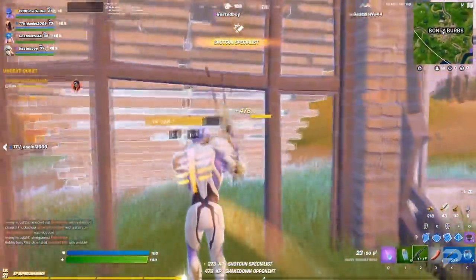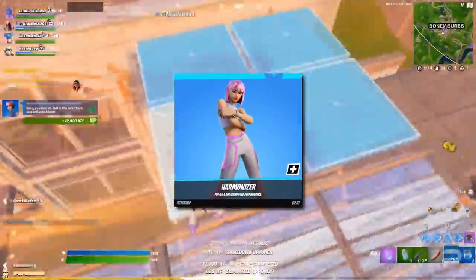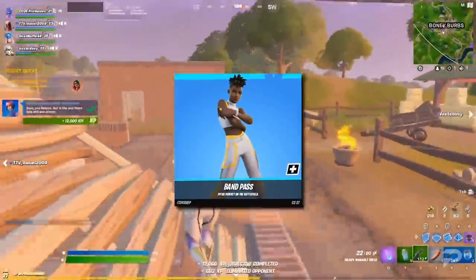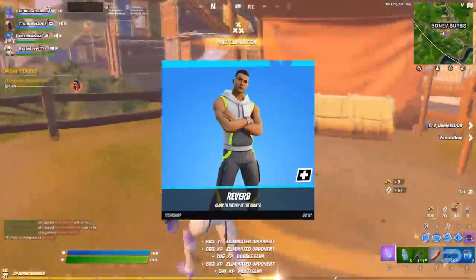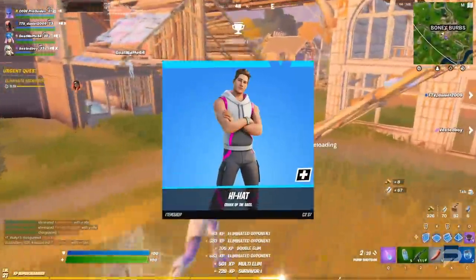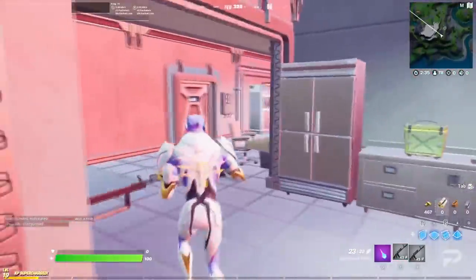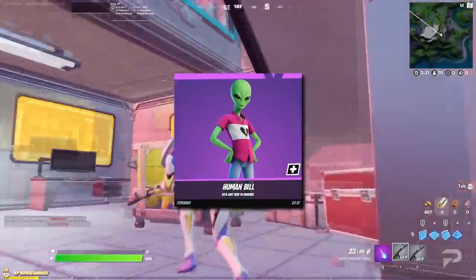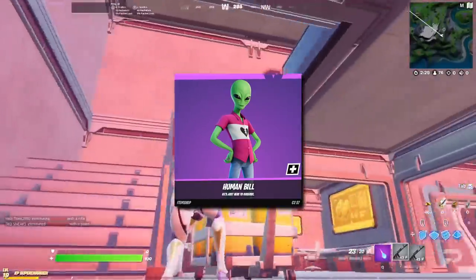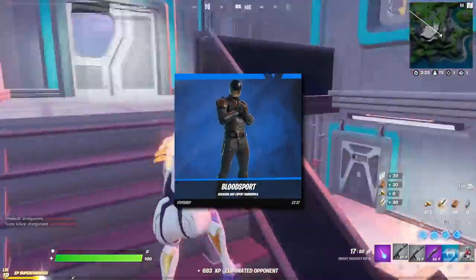Speaking of skins, let's get on to the leaked cosmetics. For the skins, we've got the Pop Prodigy, Harmonizer, Amplitude, Band Pass, Melody Maverick, Synth Striker, Attenuator, Reverb, Syncobator and Hi-Hat skins. These outfits will light up and change colours in response to music. There's also Human Bill, who has apparently over 4,000 unique style combinations, as well as Bloodsport.